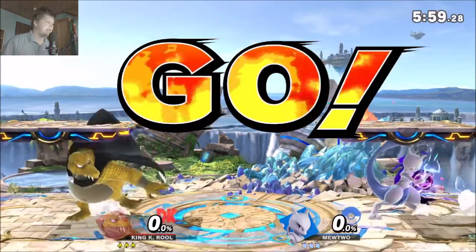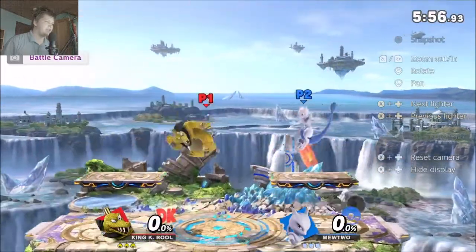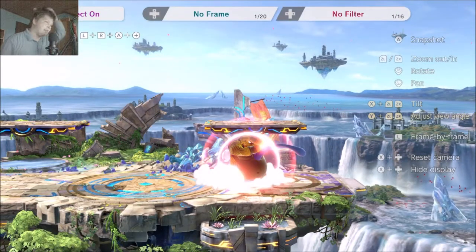The yellow K.Rool immediately drops down and projectiles twice. Just throwing projectiles like that against a reflector character is usually pretty risky. If you want to throw a projectile immediately, I would say you should run off the back of the platform and B-reverse neutral B, because you are further away and usually do the neutral B a little lower, so you don't have as much landing lag. I wouldn't throw crown there either — in general it's just safer.